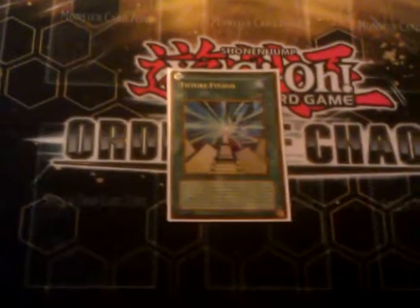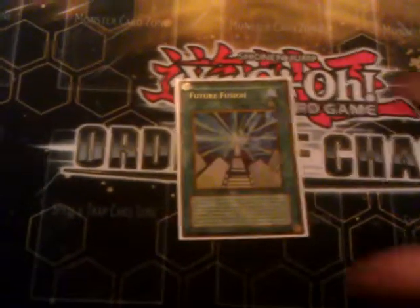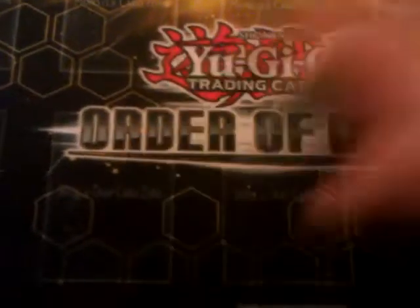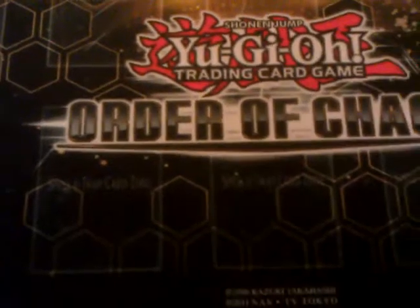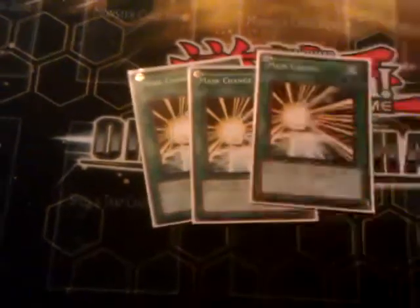One Future Fusion, pretty much just to set up my Graveyard and to draw into MST. Pretty much exactly what you should be using Future Fusion for — set your Graveyard up, draw. Three Miracle Fusions to fuse. Two Super Polys to steal things. And then three Mask Change to summon my Masked Heroes.